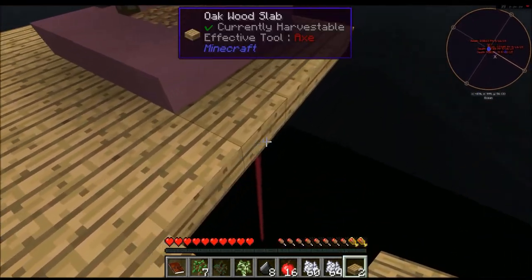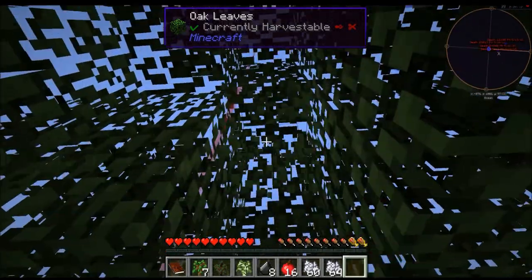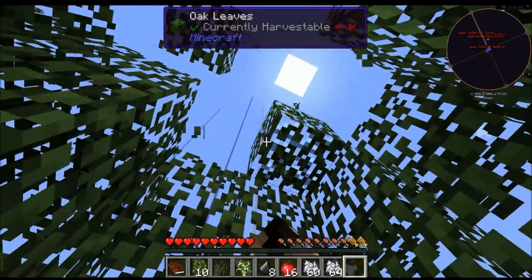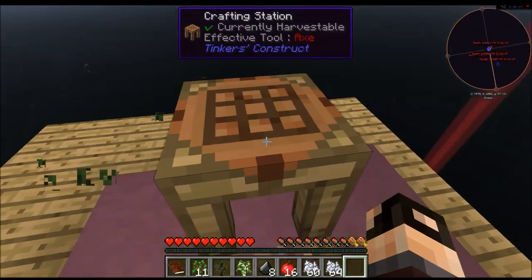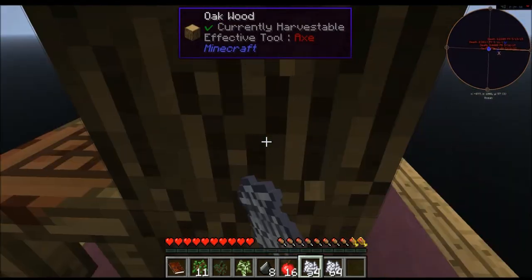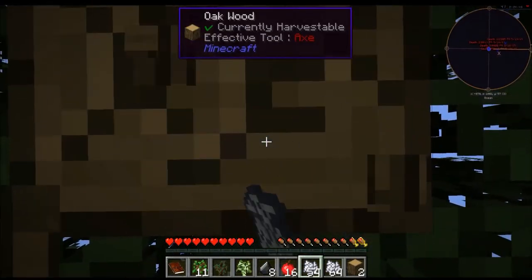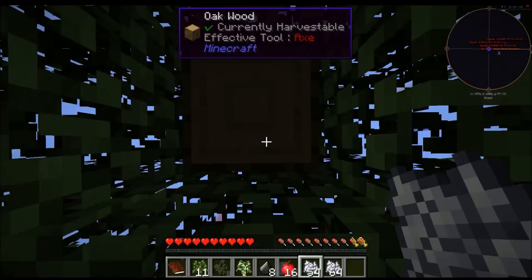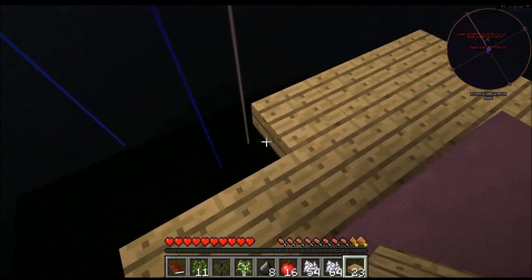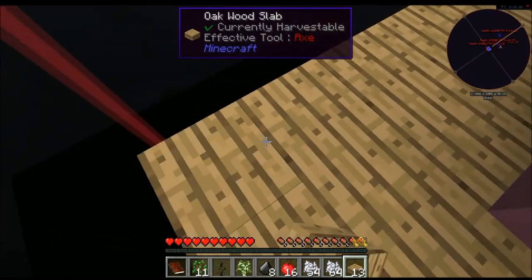Just a couple more logs worth of slabs should do it — I just wanted to get it two more out, that's probably about what I want. Probably should have made a crook or something, but it's not like I planned this. I got plenty of saplings, I can afford wasting one or two. I'll use these to make more slabs and that one to make a crook — I can make two out of that one. I'll make my living arrangements nicer as time goes on; it's just for this basic first bit.